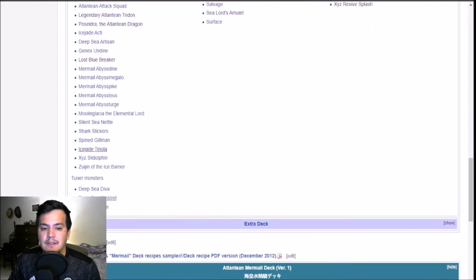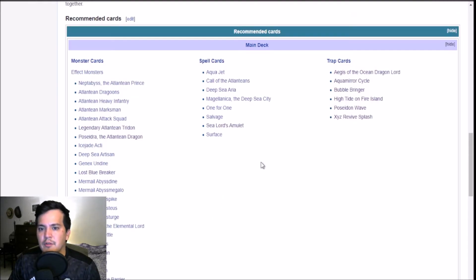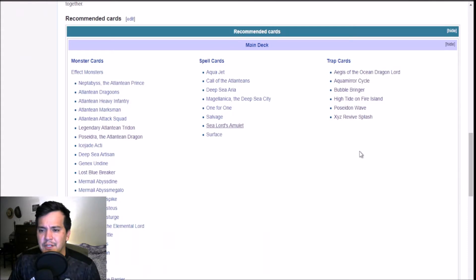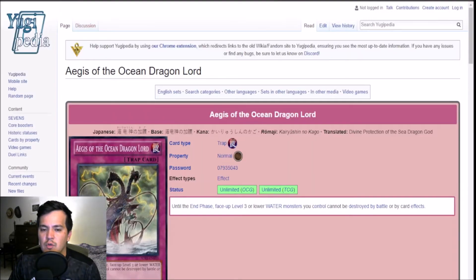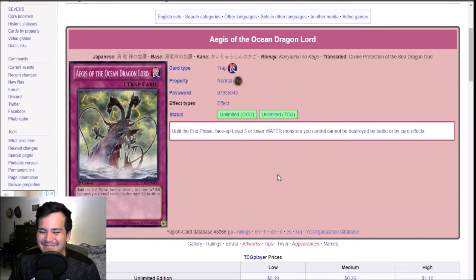Tuner monsters: Diva, Minstrel, Lapis Dragon. Lapis is the one that's special when you search it, I think. Minstrel's the hand rip, Diva's the obviously broken one. Sea Lord's Amulet sends itself to the graveyard during your opponent's third end phase after activation — waters can't be destroyed by card effect. Very interesting protection. Aegis the Ocean Dragon Lord — cool name, it's a trap card. Until the end phase, face-up level three waters can't be destroyed by battle or card effects.